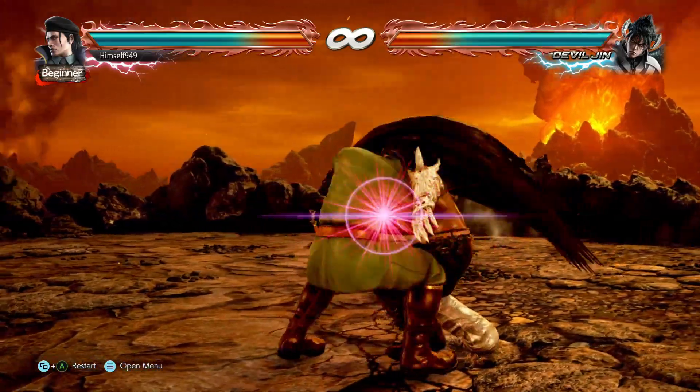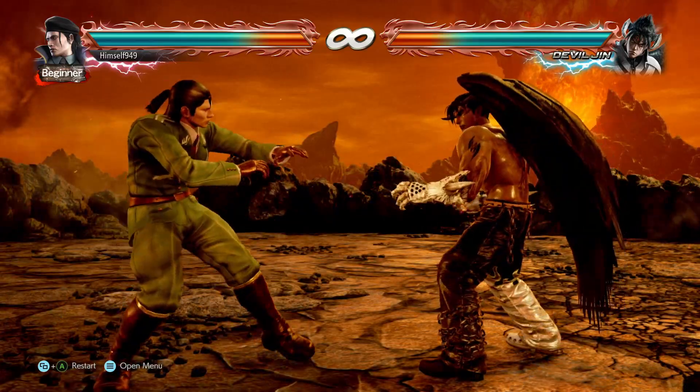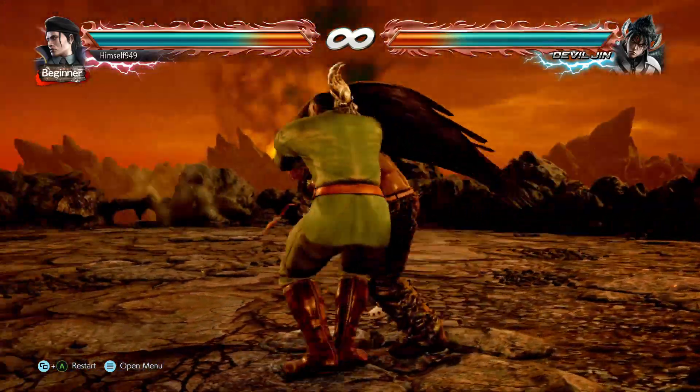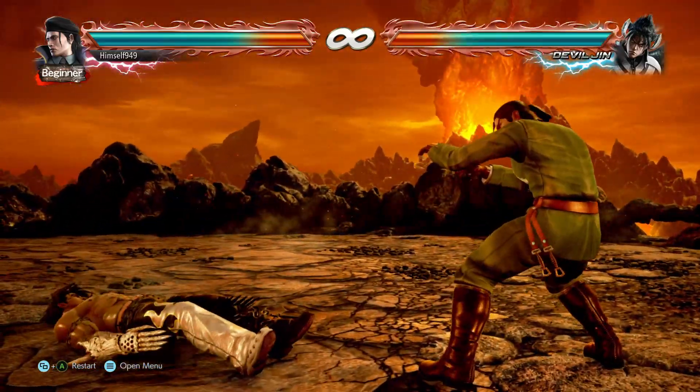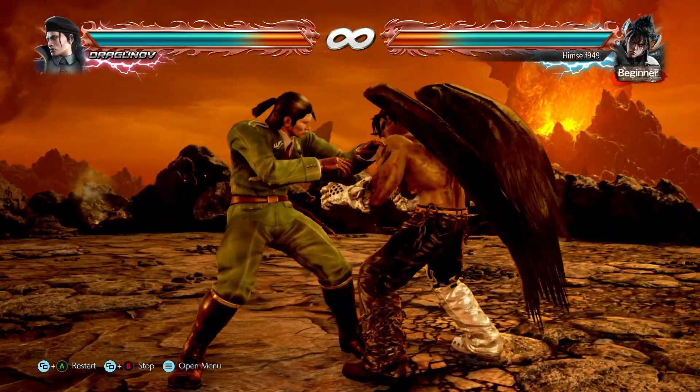As well as standard commands, Dragunov also has strings. DB3 and back 213 can be cancelled, and if they're crouching, they get caught. The problem with this is the sweep is reactable, and good players will simply crush them.